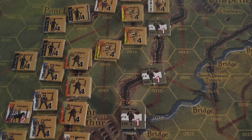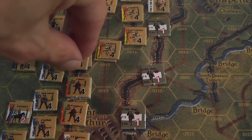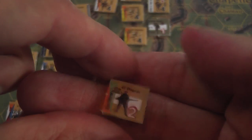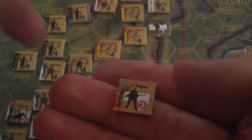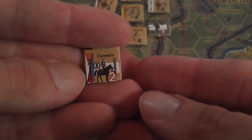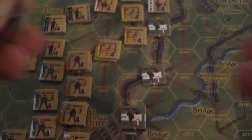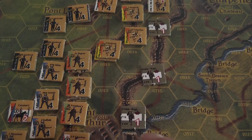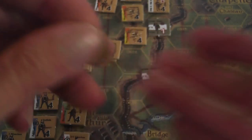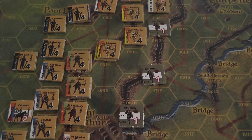Units only have one number printed on them, which is the combat factor. Four points for full infantry units, two for reduced units, and when an infantry unit takes a second hit it is eliminated. Two points for cavalry units without a reduced side, and one point for the German units initially on the map, with no reduced side for them either.